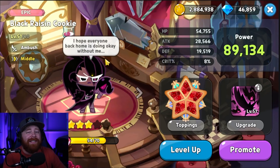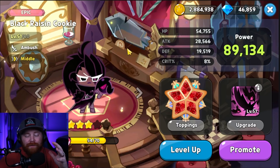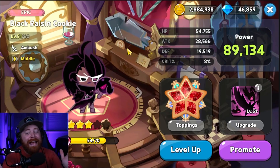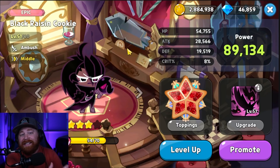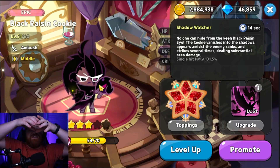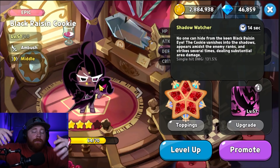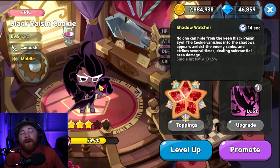The third cookie is Black Raisin, who is on par with Sorbet Shark. It's hard to do a direct comparison across every content type — I've seen Sorbet Shark outplay Black Raisin and vice versa. It really comes down to team composition, toppings, substats, cooldown reduction, and who pops off their skill first. The key difference is that Black Raisin focuses on the middle row of the enemy team, while Sorbet Shark targets the frontmost enemies — that's what separates them.